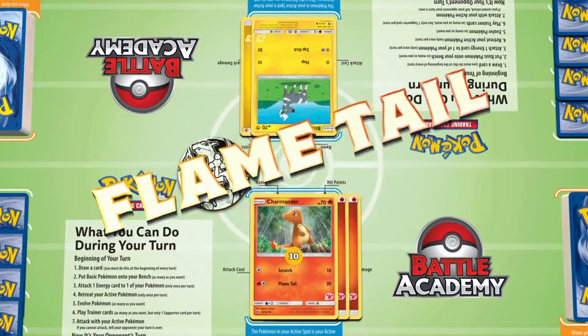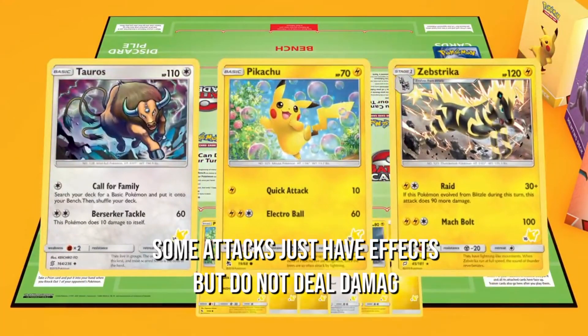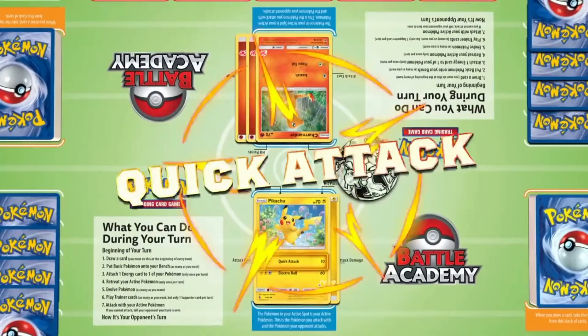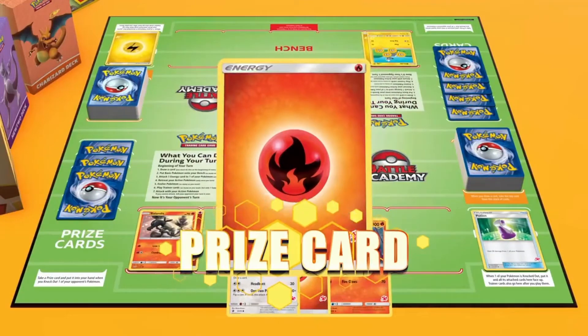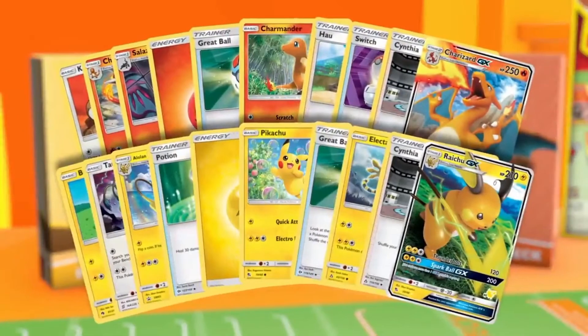The attack's effects are then activated, and damage to the defending Pokemon may be dealt. Some attacks just have effects but do not deal damage. Depending on whether the defender has a weakness or resistance to the attacker's Pokemon type, damage can be adjusted. If the final damage dealt to the defending Pokemon is greater than its HP, it is knocked out, and the active player is awarded a prize card and their turn is completed.